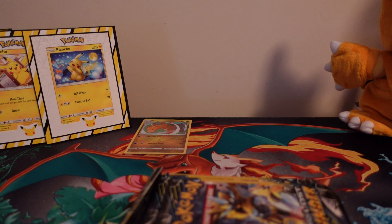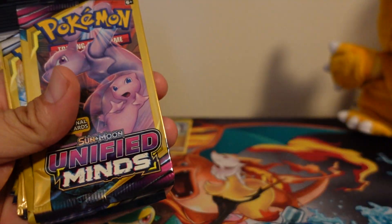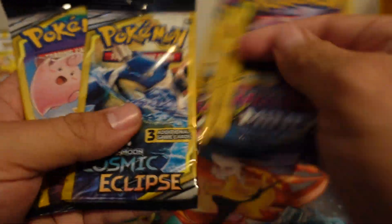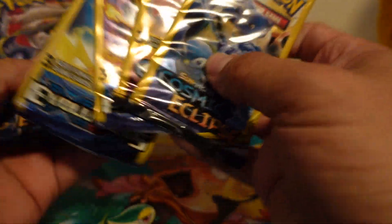Let's see what Booster Packs we got in these. It should be the normal Booster Packs, I would think — there shouldn't be any different selections in this one. All right, so we got two Lost Thunder, three Unified Minds, three Cosmic Eclipse, and two Evolutions.